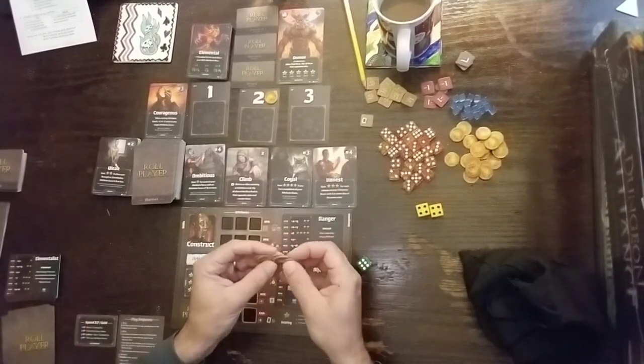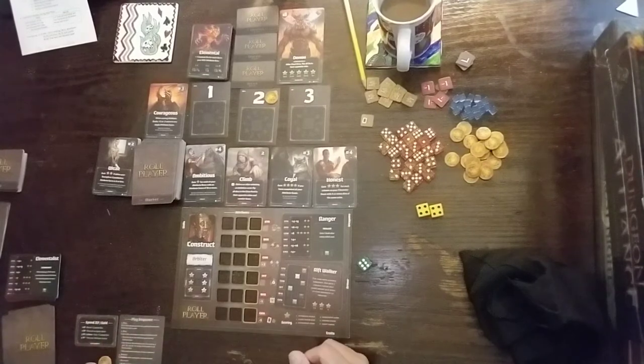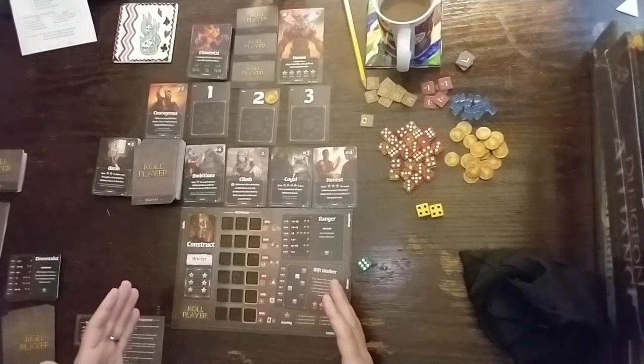We get some starting money — we start off with five gold. Here's our five monies. I think we are pretty much ready to go.